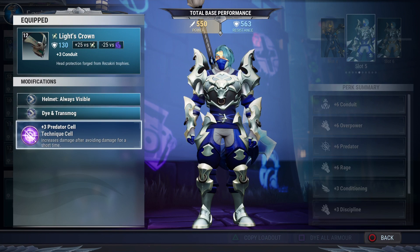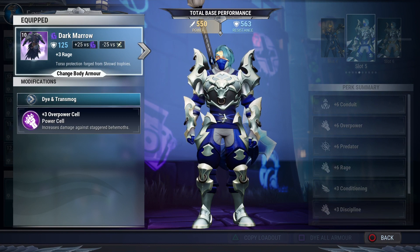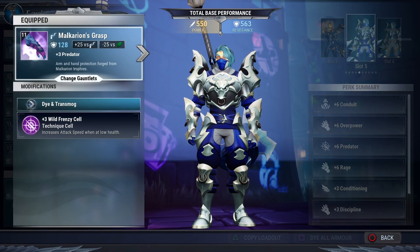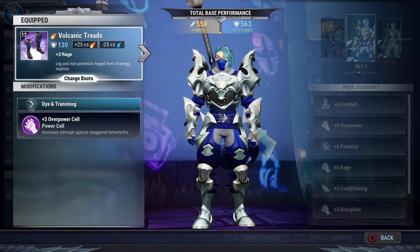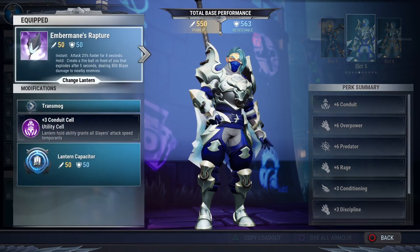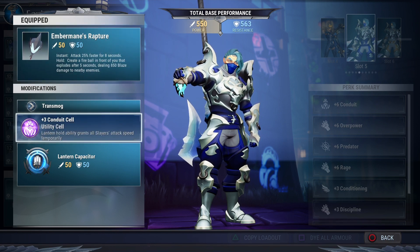Next you're going to want to get Reza Kree's helmet — Lights Crown — that has a plus three conduit in it, but we're going to put a plus three predator cell in there. For the chest piece that's Dark Morrow, that's Shroud's chest, which has a plus three rage and we're going to put a plus three overpower. For the hands that's Malcarion's Grasps — it has a plus three predator and we're going to put a plus three wild frenzy in there. For the feet, Volcanic Treads — that's Tarog's feet — it has a plus three rage and we're going to put a plus three overpower. For the lantern we're using Ember Mane's Rapture because it increases your attack speed by twenty-five percent for eight seconds, and we're also using conduit which will increase our attack speed even further, so throw a plus three conduit cell in there.